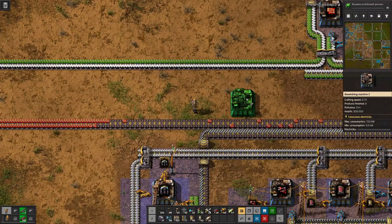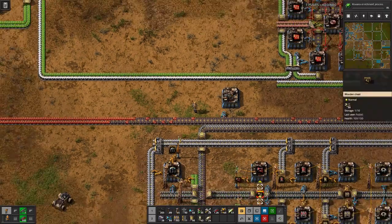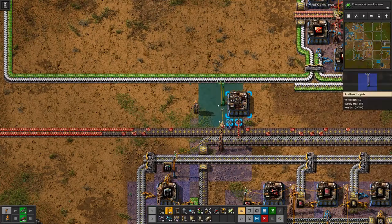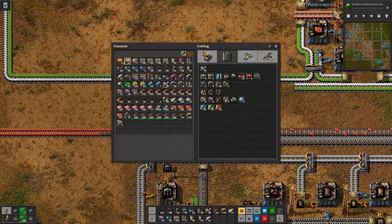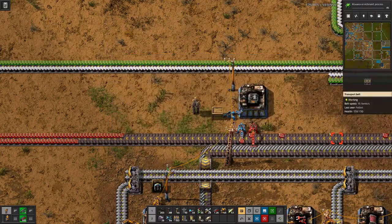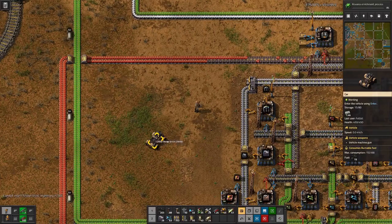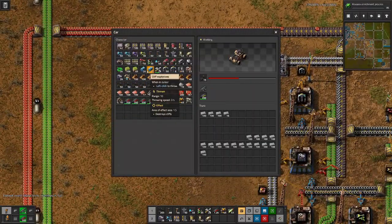Let's do something similar here — long-handed inserter, and there. An electric furnace. We need 500 of those. And of course we also need a bit of stone, which we have here in our car — more than we can fill in there.